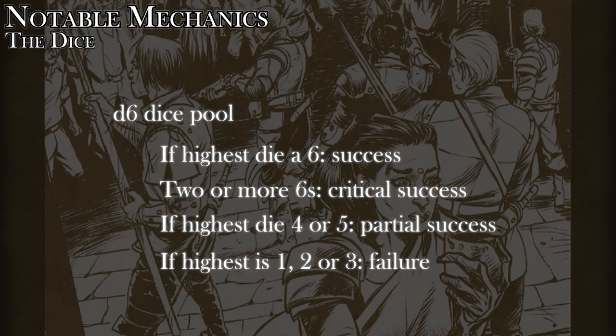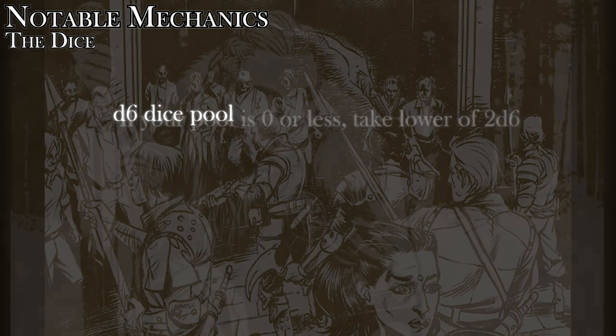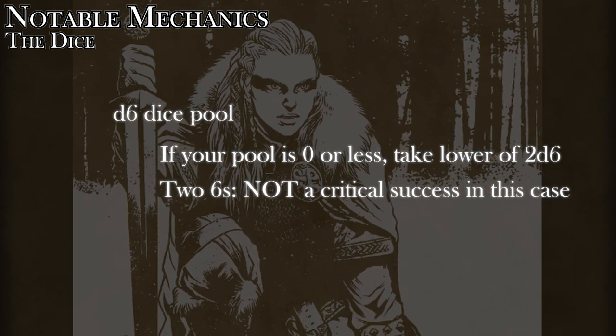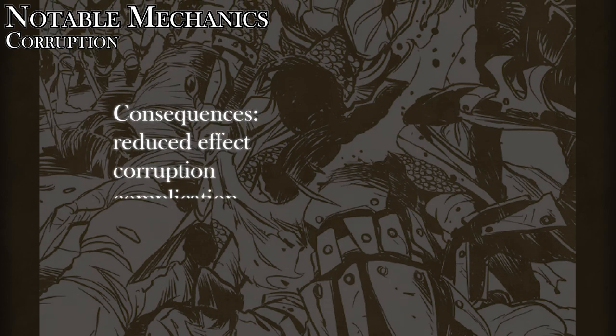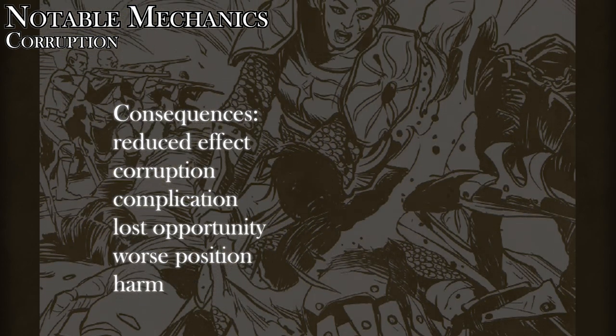If your dice pool calls for zero or negative dice, then you roll 2d6 and take the lower of the two dice, and double sixes in this case are not a critical success. It's worth noting that when you fail in this game, the fiction still moves forward — it's never the case that a rolled fail means that nothing happens. There are some familiar consequences to enemy actions, bad circumstances, or a bad roll if you're familiar with Blades in the Dark.